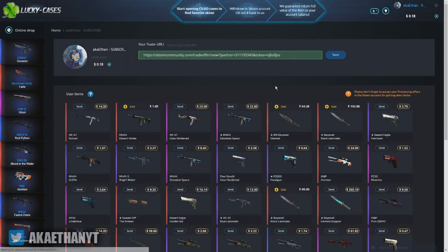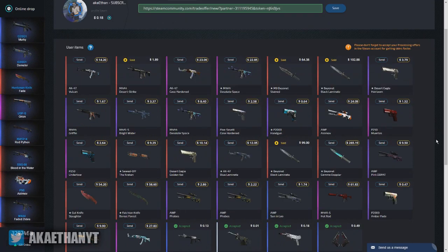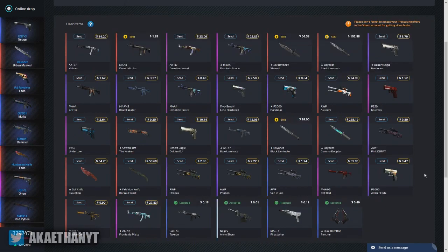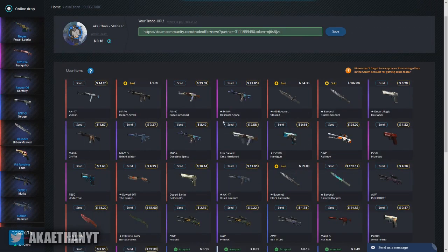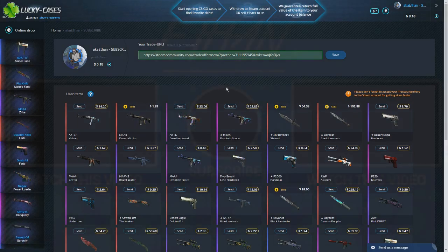I'm going to go ahead and look at what I got — here are all the skins that I got. I made profit on a lot of it — that knife really did good for me. When you hover over it, it does tell you what case you got it from, which is pretty cool. I think I actually did possibly make profit. But if you are planning to open up cases on Valve, you're not going to get anything near as good as this. So if you guys want to check out Lucky Cases, I'll have the link down below in the description. That's going to be it for the video — thank you guys for watching. This is Ethan signing out, peace.